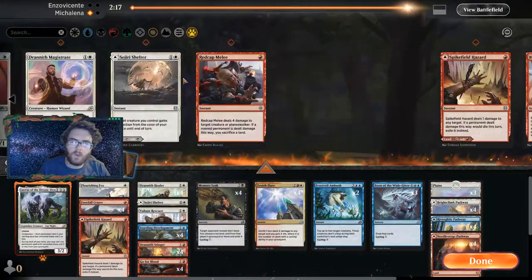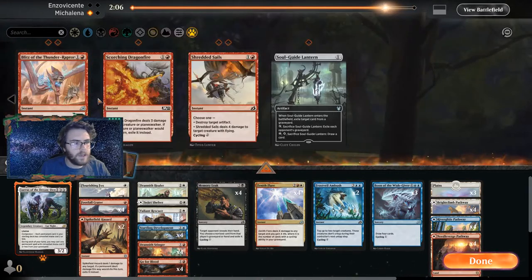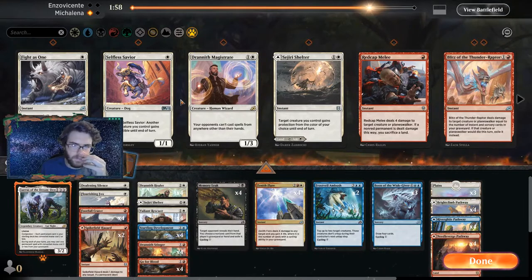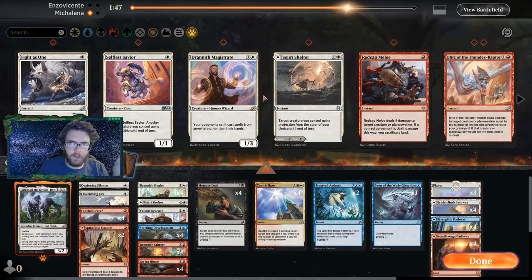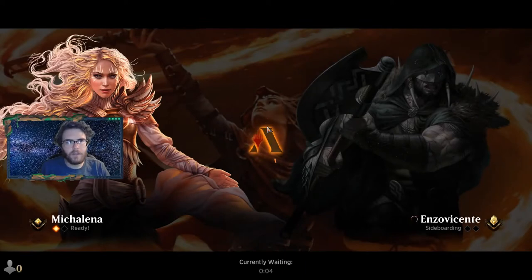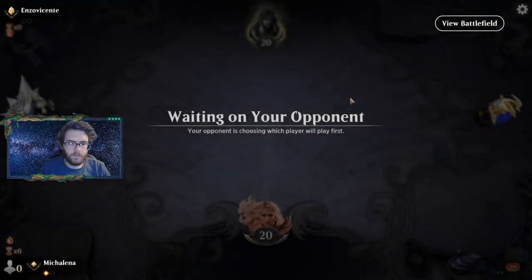Game two — what do we want here? We probably want a Rebuke, another Spike Hazard, and Deafening Silence — that seems pretty good. Genesis Ultimatum — I think Deafening Silence might stop that. I forget exactly how it reads — we'll board it in and cut these cards. Genesis Ultimatum says look at the top five cards in your library and you may play any permanents from there. Something like that — we'll find out if that's how it works.